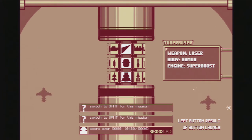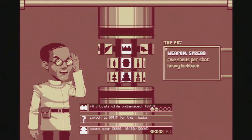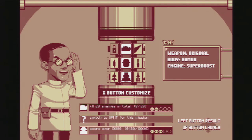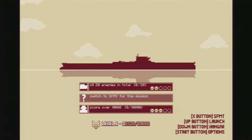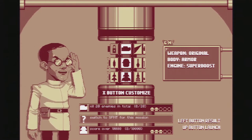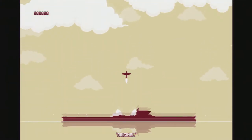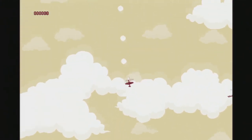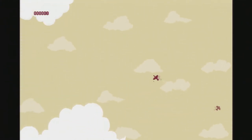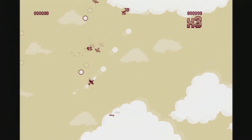If we go to the hangar, we can pick out new parts. Maybe I don't want a laser weapon — I want a spread shot, or missiles, or the original one which is just one shot. Maybe I want something a lot lighter that's a lot faster, like this original setup — this one works pretty well, you're pretty fast and can move a lot more. The thing I was using before was my most favorite, but there are definitely some things I haven't unlocked to experience yet.